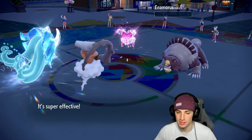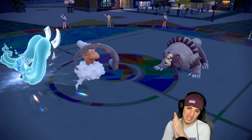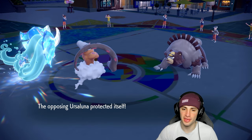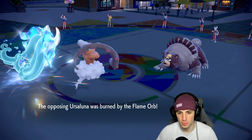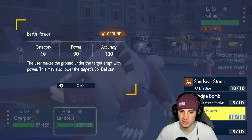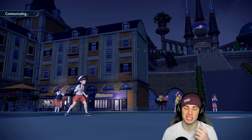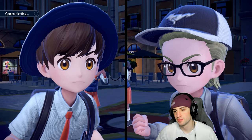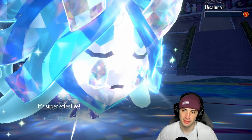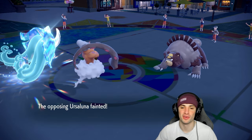Sludge Bomb goes out — run it. Landorus with Sheer Force and Life Orb hits like an absolute truck. Enamorus just protects Ursaluna. That's fine — Dazzling Gleam can't KO me. Sludge Bomb should finish that off and that'll be game. I consider Ivy Cudgel but choose Horn Leech for the HP recovery factor and go into Earth Power for the 100% accuracy — that's game. We protected at the right time, swapped at the right time, Terrastralized at the right time. One and one, let's go.